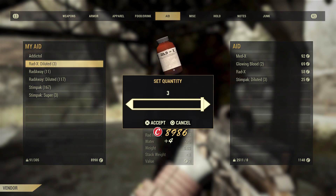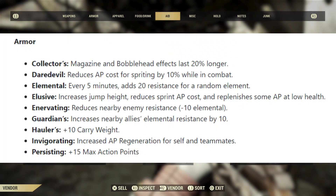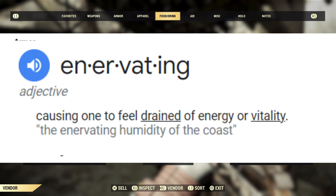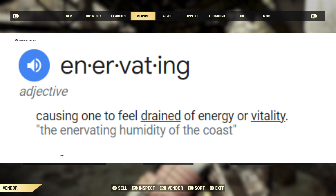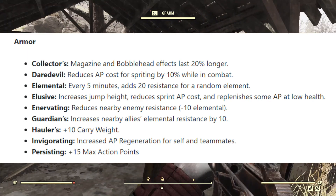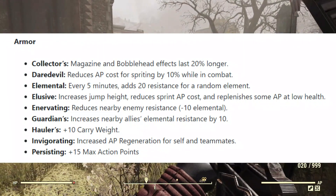First up, armor. You have Collectors, Daredevil, Elemental, Elusive, and Enervating. Enervating — is that even a word? Yes, it is a word: causing one to feel drained of energy or vitality — 'the enervating humidity of the coast.' We learned a new word today. Also Guardians, Haulers, Invigorating, and Persisting.